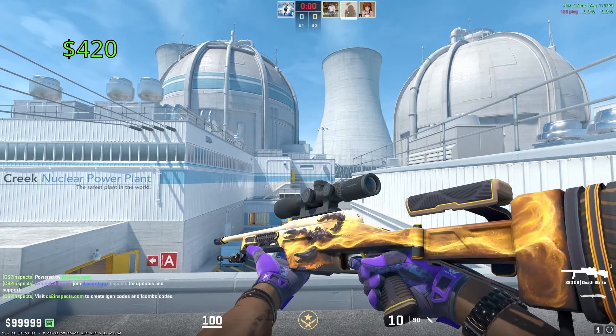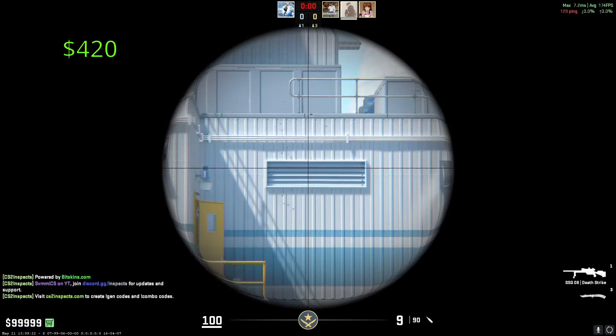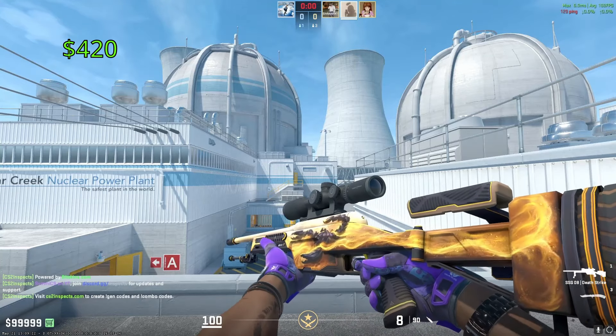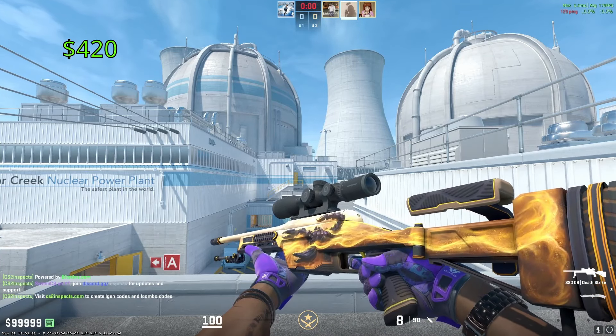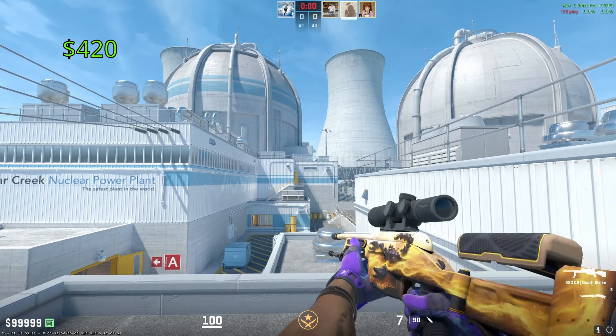Moving on to our scoped rifles, for the SSG-08, we have the Death Strike. This thing comes from the 2021 Dust II Collection, meaning it does trade up to the Gold Arabesque. I do personally think this thing looks absolutely phenomenal, and in my opinion it is the best looking scout in the entire game.